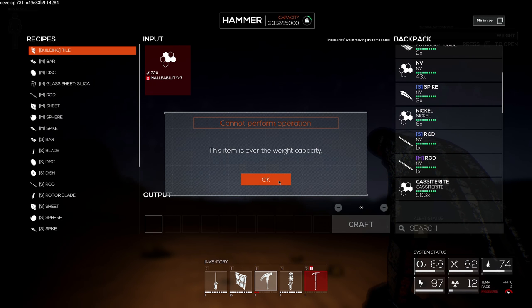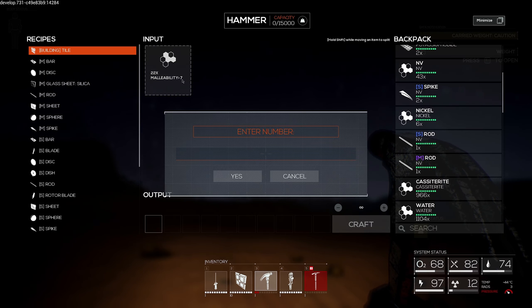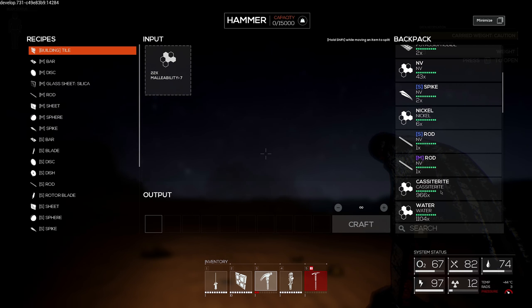The item is over the weight capacity? Oh, I can shift-click it. Enter number - let's do 400. Still over the weight capacity? Okay, can I do 100? There we go. So let's just get two sheets and then we need two hinges.